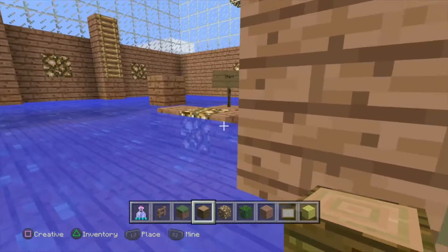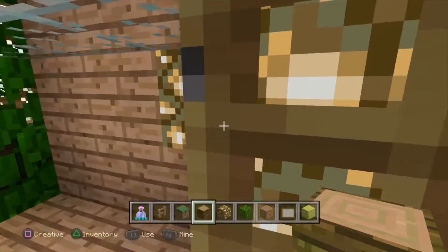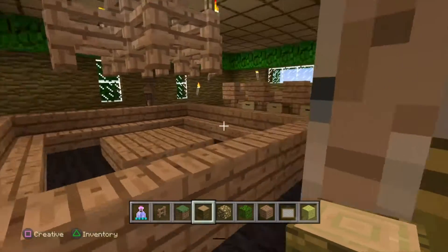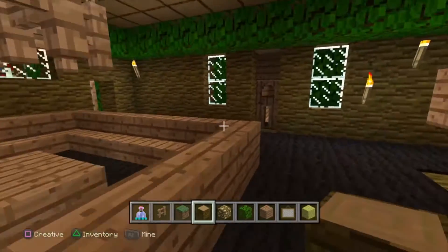You have to jump onto the diamond block and that's the finish — as you can see from that sign there. So that's the parkour room! Now we're gonna have to go all the way back down, because we added a whole new thing connecting to the tunnel slash maze.